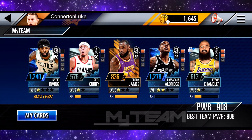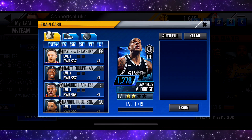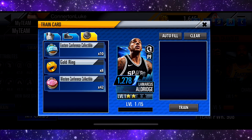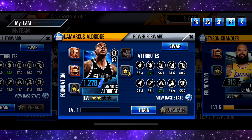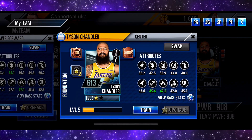We also have LaMarcus Aldridge there as well. Currently got him only at level one, unfortunately. I do have a ton of collectibles here which I'm tempted to start putting into him, but I don't know — I'm not sure whether you can use these for anything else. You guys will have to let me know, you guys are the experts. And then we have Tyson Chandler as my center, who I don't have a better center for at the moment, hence why he's there.